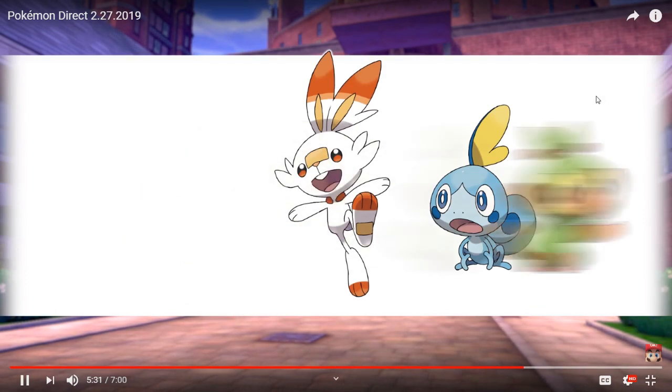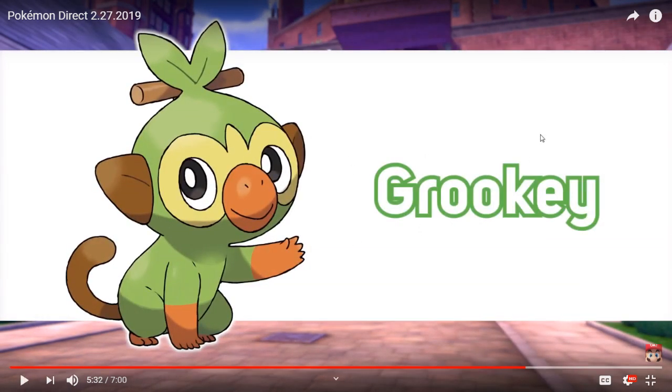The chimp — Grookey. If I had to guess, it's going to end up more evolved, as they have a tendency to change species when they evolve. For example, Totodile is a crocodile and an alligator at one point. Also, one other thing I want to point out is its nose makes a smiley face — that's a smiley face. So it probably might end up more like a gorilla.